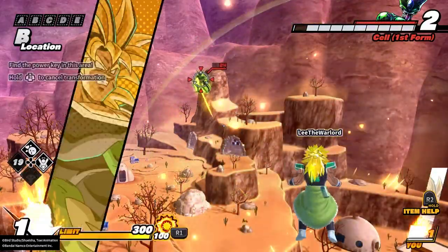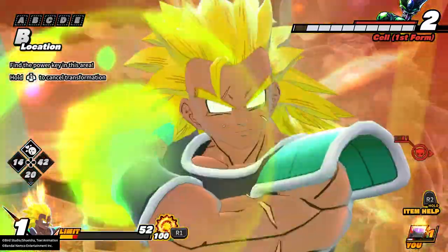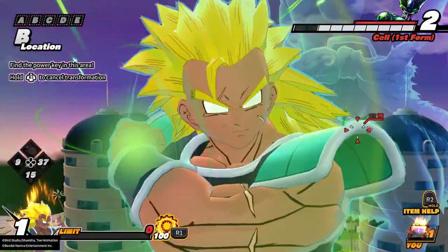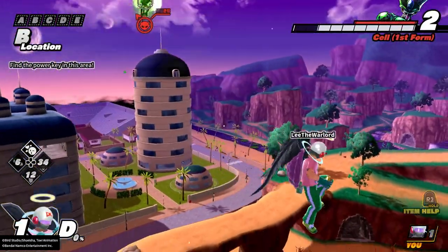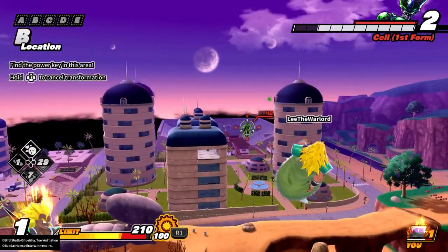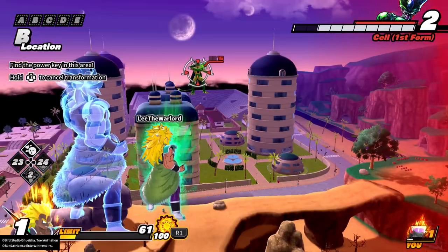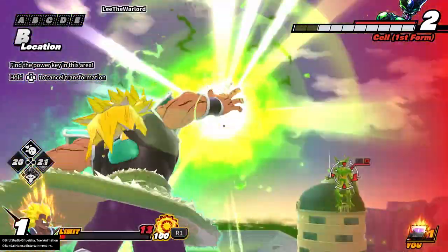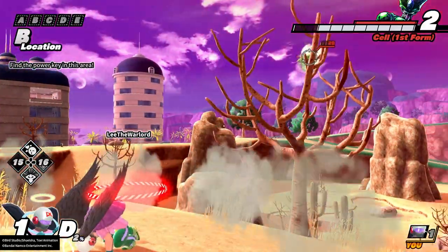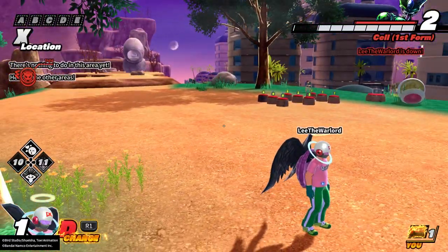That's damn near a full bar at level one! It comes out pretty fast as long as it lands, but you can't vanish out of it, and if you whiff, you just stand there. The end lag on that is like seven seconds long — Trickster told us in the Discord server that it's about seven seconds, so that's something to watch out for.